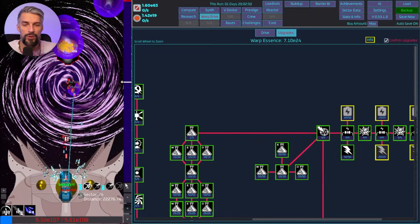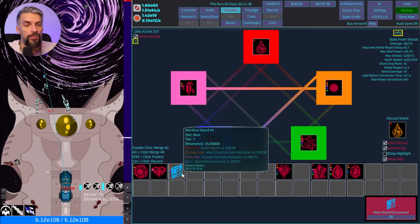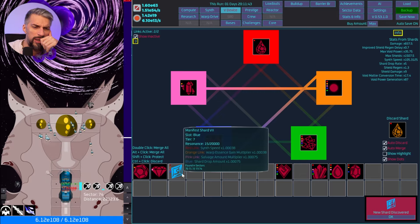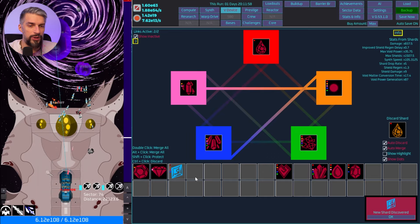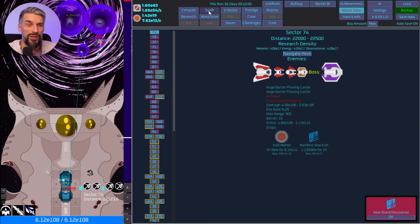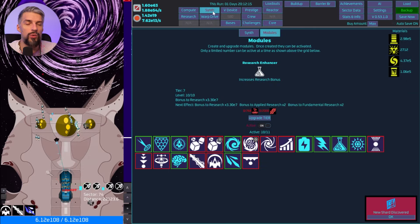We got lucky — we discovered a new shard, and it's unique: goes only in the blue slot and gains bonuses from the links it has. By default it's so weak — pretty useless without farming many copies. Even 1.1% shard drop isn't giving us that many, so we're not hunting for the shard right now.